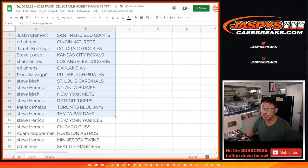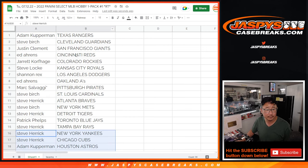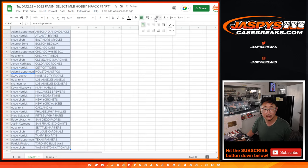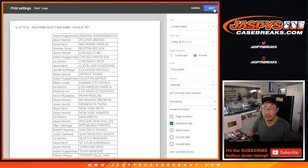All right, there's the first half of the list right there, and the second half of the list over here. And let's alphabetize by team, then just print this out and rip it up.